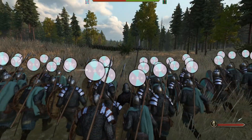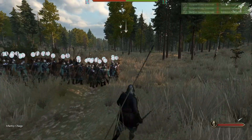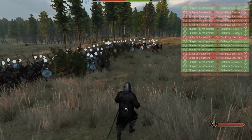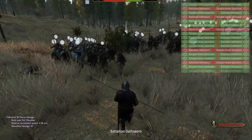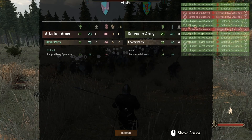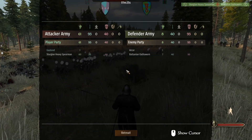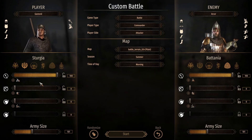They are coming — let's charge and send them into each other, see what happens. If I had to put my money on someone I would put it on the Sturgians because of the armor. And I think we are winning — we are winning here with a good margin. 40 dead of mine, and we have killed 92. So there we go — I think the Battanians have the weakest infantry units in the game. That's what I can say after this.